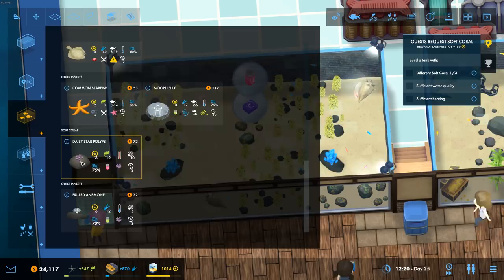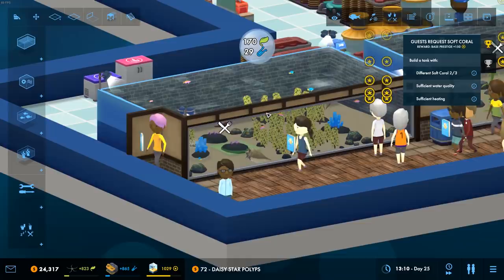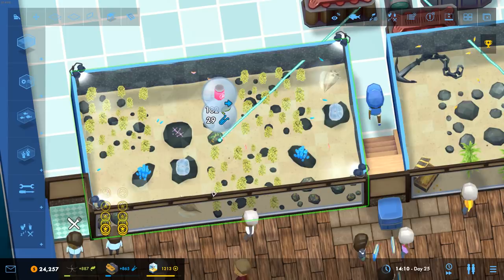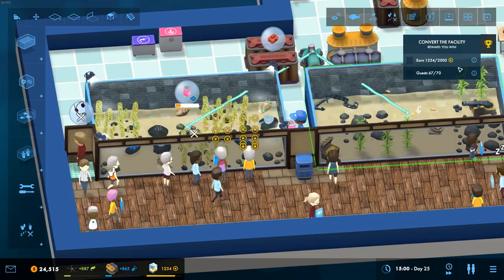We're going to turn this one into our coral one. Let's come out of there for a second - that's going to be the next coral. There we go - Daisy Star Soft Coral. Let me just double check - are you warm or cold? Yeah, warm. So we can place you quite easily. It's a deal - we'll put them in here. Boom, there we go. They're loving the coral. That coral mission is done, which is nice.